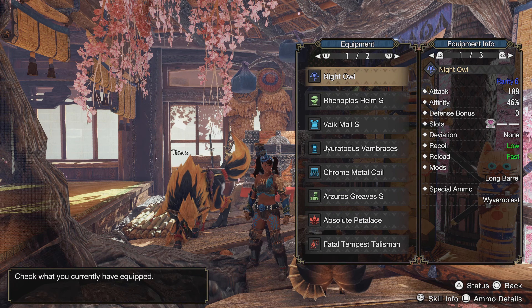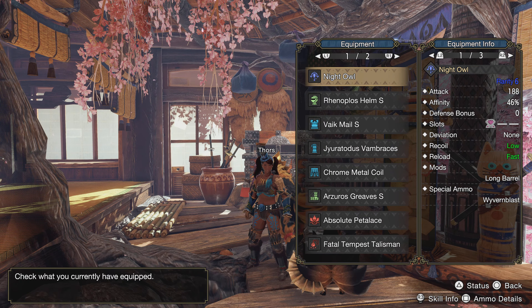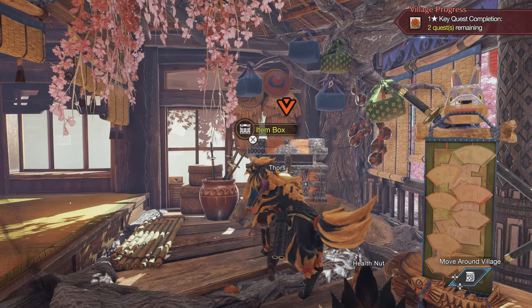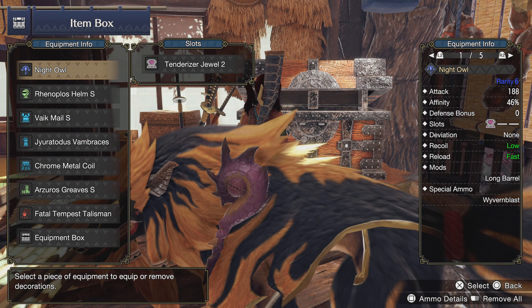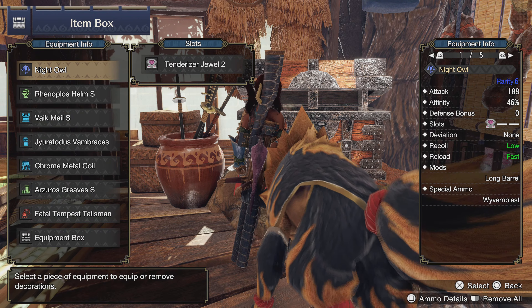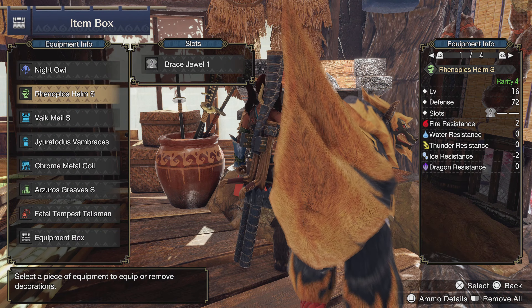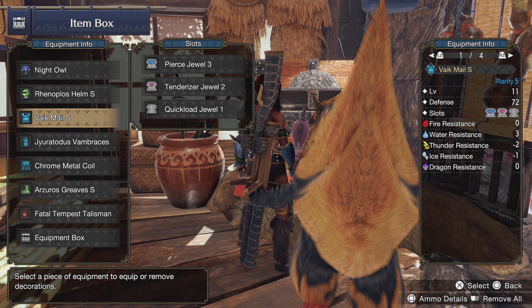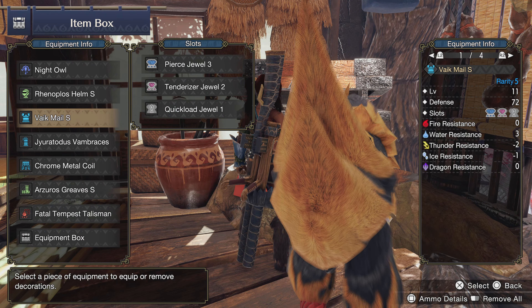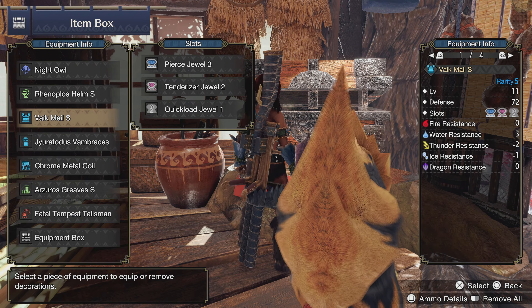Looking at the armor pieces you might think 'what's the big deal, why is this build so grindy?' — I'm going to show you why. In our Nargacuga light bowgun we have a Tenderizer Jewel 2. In the Ranopolis helm we have a Brace Jewel 1, and in our Vac mail we have a Pierce Jewel 3 and a Weakness Exploit Jewel 2 — Tenderizer is Weakness Exploit, if you didn't know.